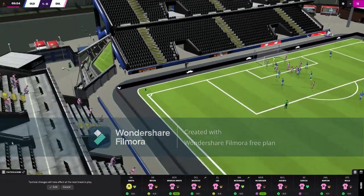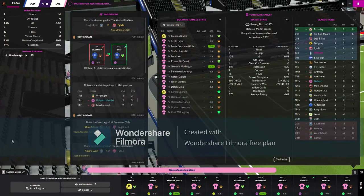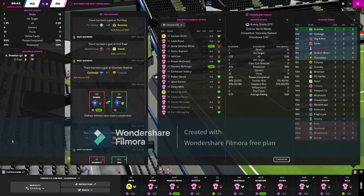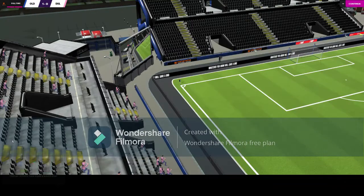Oldham have put a corner in — gone out for nothing. We've made a substitution: Rafael Garcia has come on for Darren McQueen on the right hand side. It doesn't look like it's going to be our day — we haven't even registered a shot on target. We've had 12 shots, all off target, and we haven't looked likely to score. Into time added on — and it does end 1-0 to Oldham.